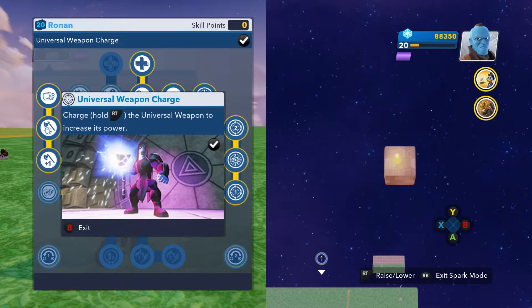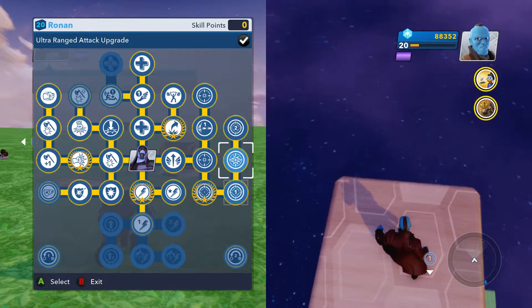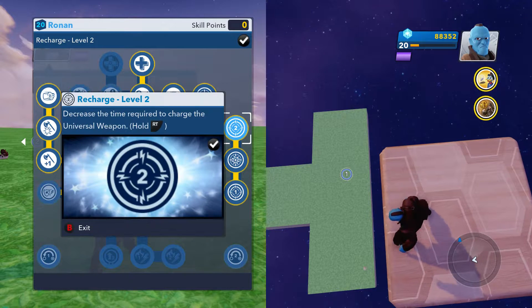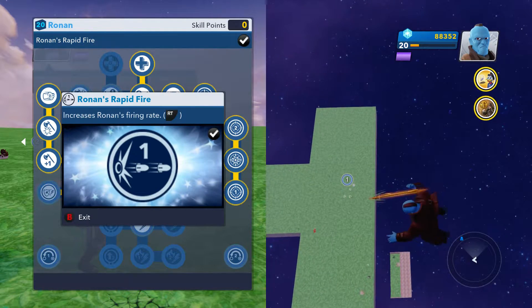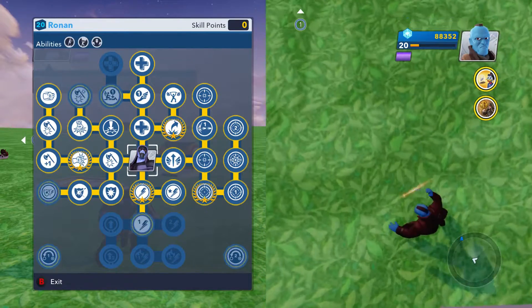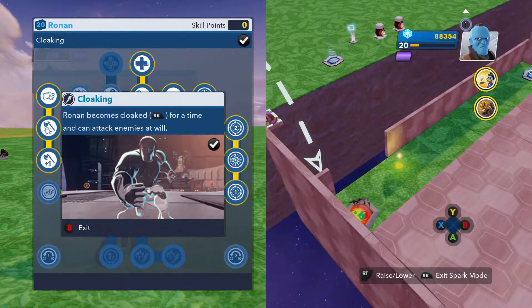Then for his ranged attack, you get the minute recovery range attack upgrade, then universal weapon charge. The election charges hammer recharge level goes down by one. Then you get the ultra range attack upgrade which increases damage — his recharge level now goes down by two and it doesn't take really long. You can also increase Ronin's firing rate, and then the range attack which is more damage.